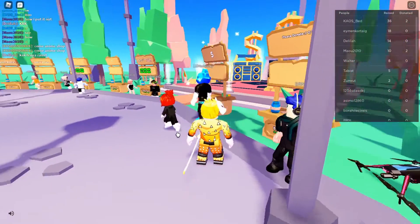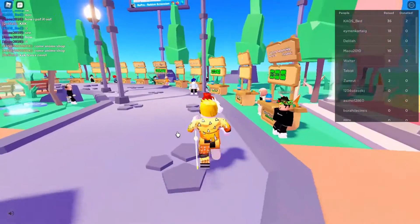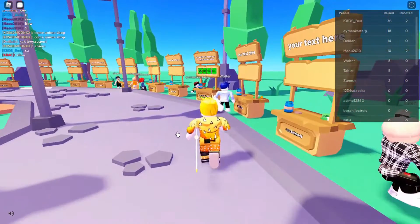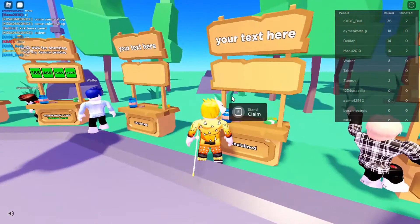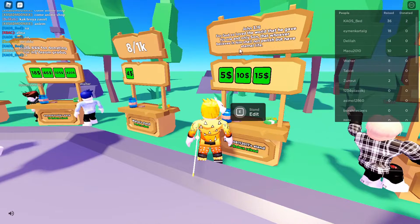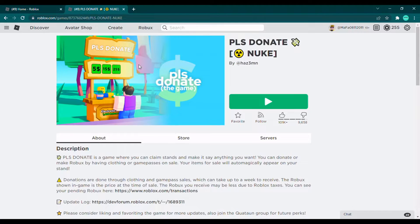I'm gonna show you how to set up a stand. This video is about how to do it — how to set it up and how to sell stuff to people. I'm going to find a stand over here. This one is good — you just claim it by pressing E, and there I've set up my stand. Now I'm gonna show you how to create a merchant item that you can actually sell. You need to go to Create.